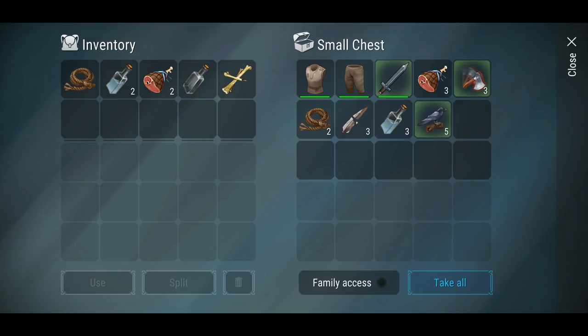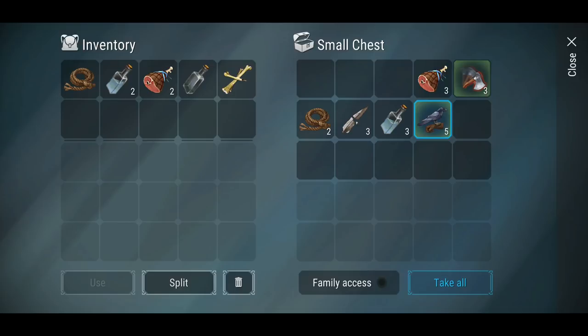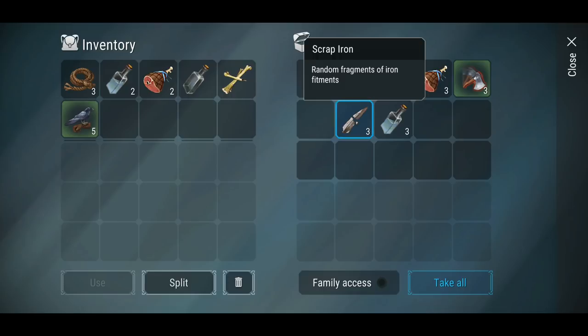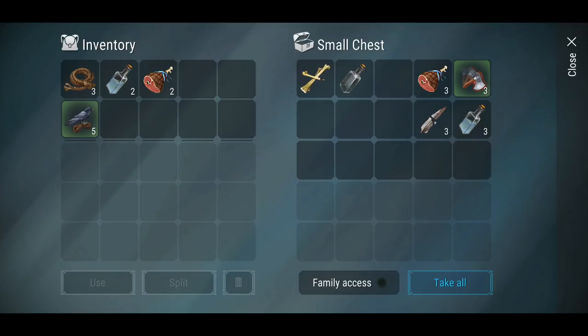We've got a little bit of armor to start with, so we'll go ahead and equip it. There's also a throwing axe — a blind scout — I'll put that there. I know I'm going to need rope so I'll take that with me; scrap iron I won't need, so I'll leave that in the chest.